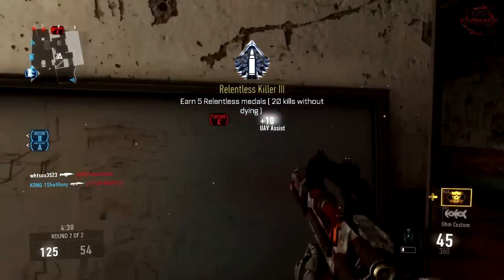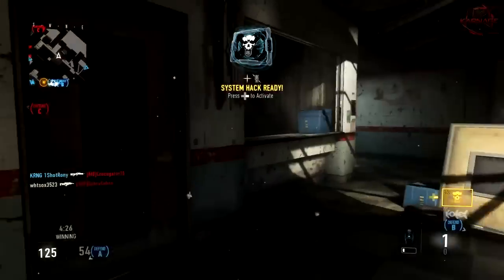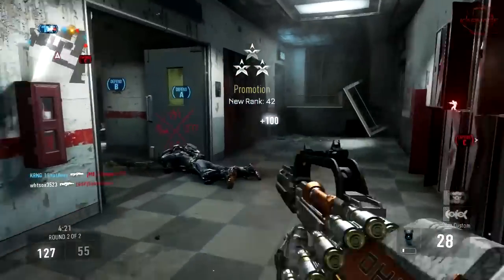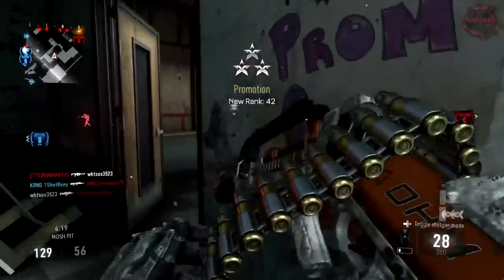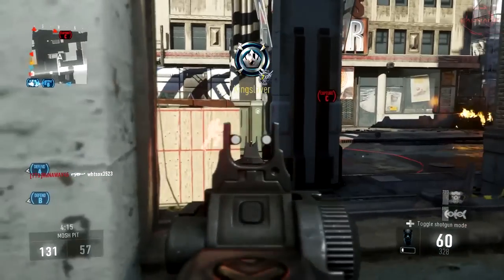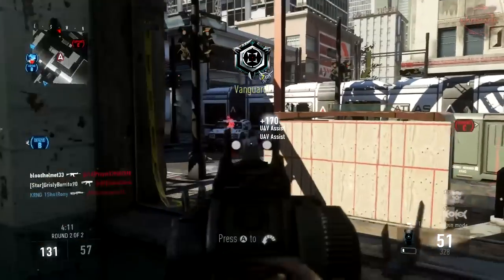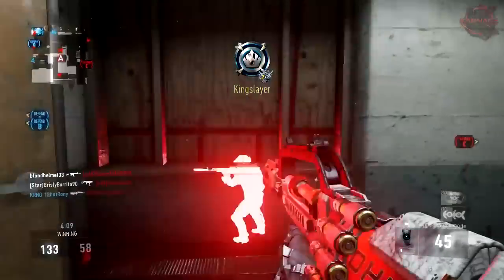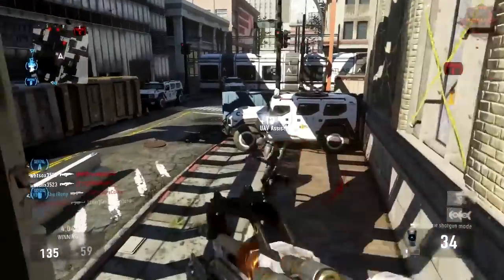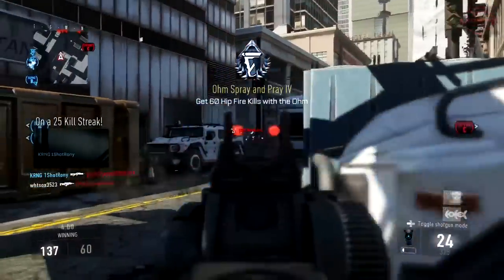This is part of the Ascendance DLC — I believe that's the second map pack. Just like the AE4 was part of Havoc, the OHM is part of Ascendance. This is neat because we now know we're most likely going to be getting another two weapons. I'd expect probably an energy directed SMG at some point, and then maybe a sniper in the third or fourth pack — but definitely an SMG at some point.